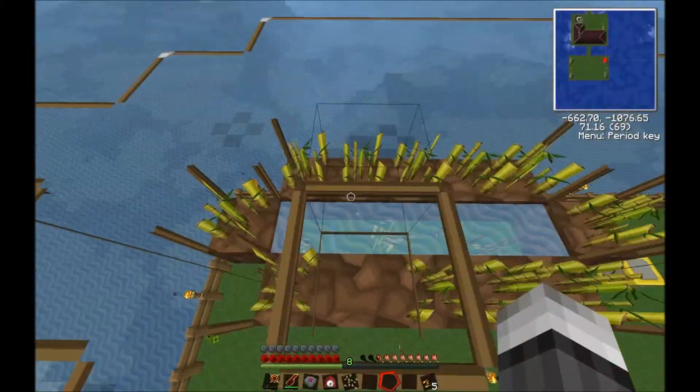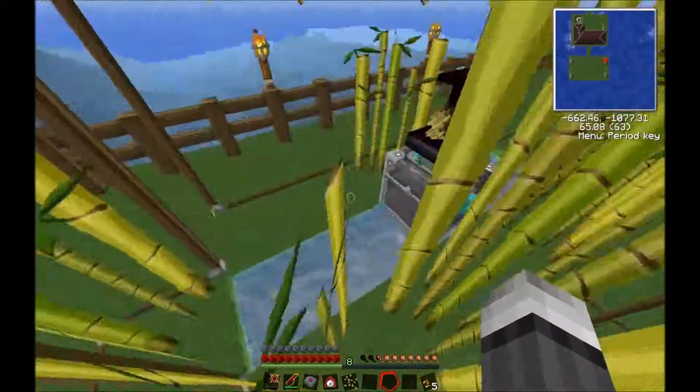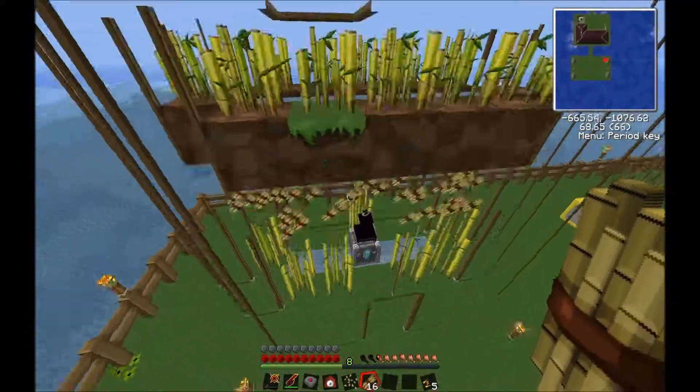Watch — if I come in here and break this piece of sugar cane, you'll notice this one is no longer producing anything. But if I go and grab a piece of sugar cane — there we go — if you place it back, it will break and start going again.